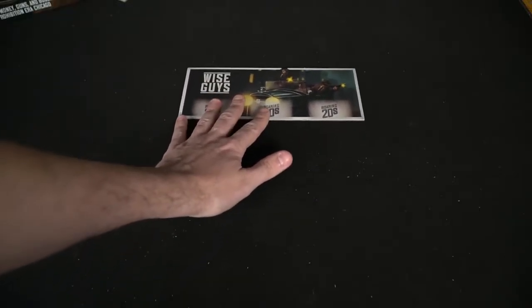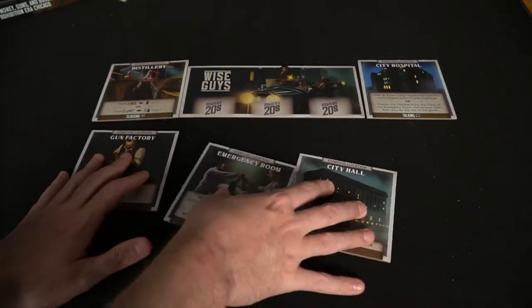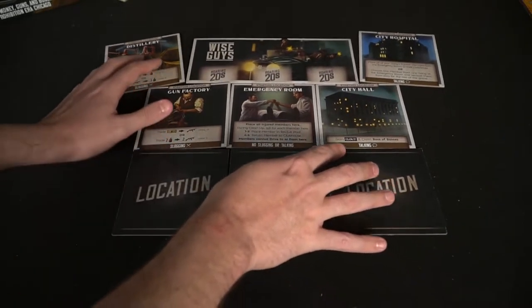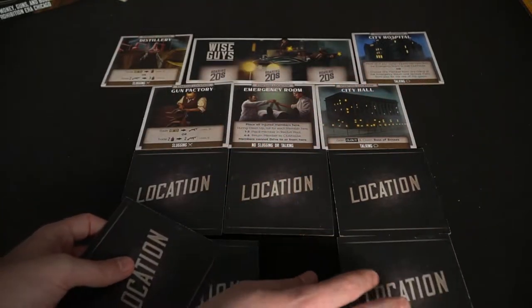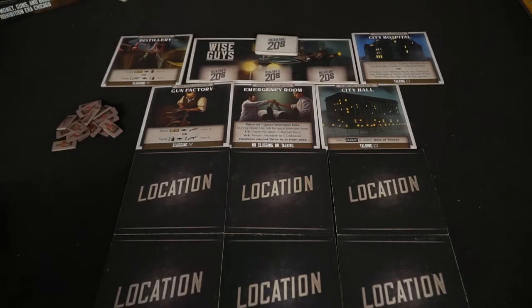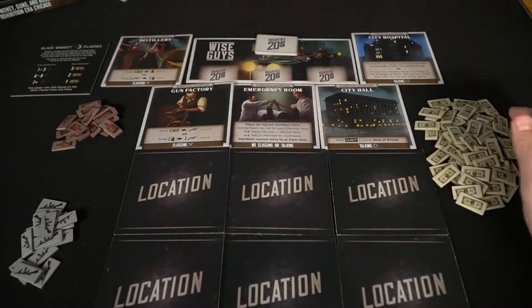Place location tiles face up around the Wise Guys main board, which has areas where you can place your Roaring 20s cards. Then take six random tiles that are not the Stoning Tiles and place them below those tiles. Take all of the money, all of the booze, and all of the guns and place them into a pool where all players can reach. Take the Roaring 20s cards, shuffle them up, and deal out 15 of them onto the Wise Guys board. Set aside any additional tiles you won't be needing, like locations, and then take the black market and place it on either the three or four player side, depending on the number of players.